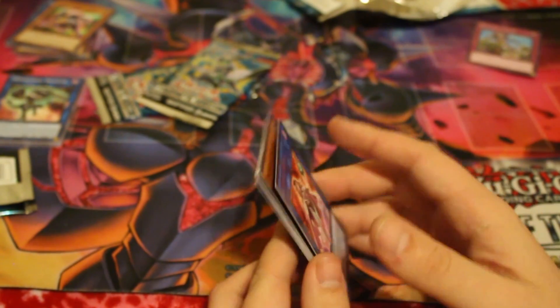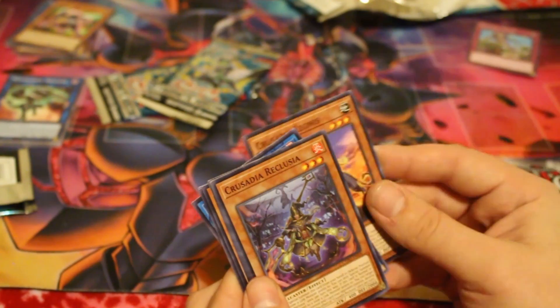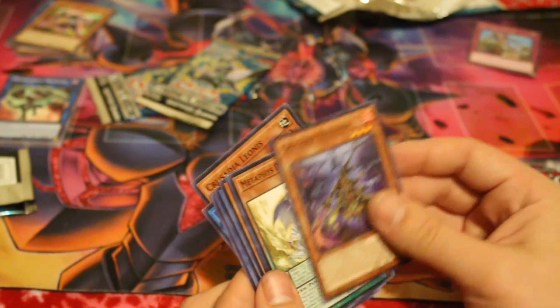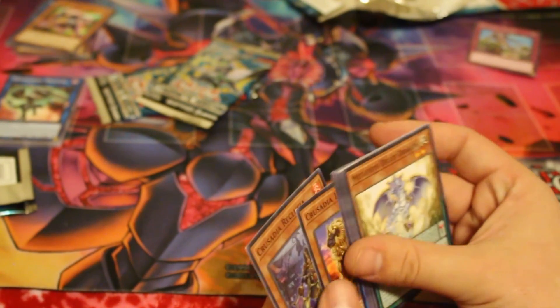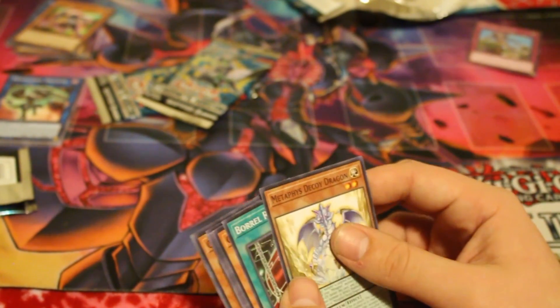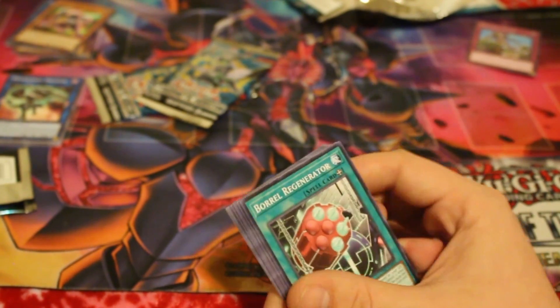We didn't get the Demise, but our rare is gonna be Cybers Witch. We got Crusadia Leonis and another Crusadia Reclusia. We also got Metaphys Decoy Dragon and a Boral Regenerator for the Borals.